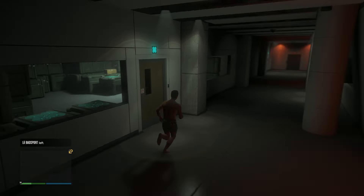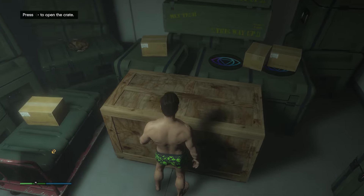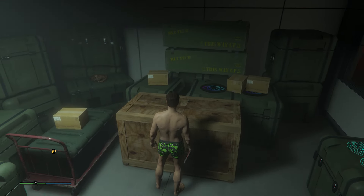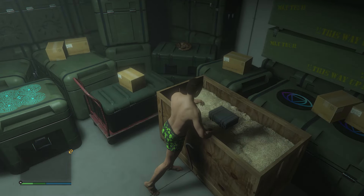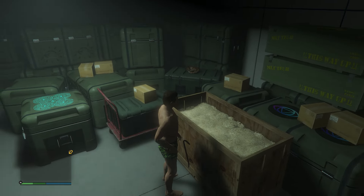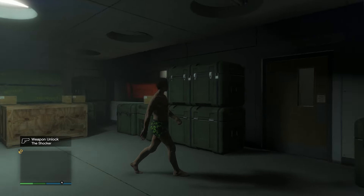The second thing we're going to do is go over to the room on the left side. You're going to see a box — just go up to it and press right d-pad. With the crowbar that we got, we can actually open it. We're going to take something out, and there we go — weapon unlocked: the Shocker.